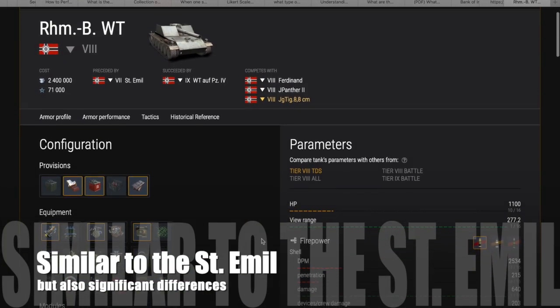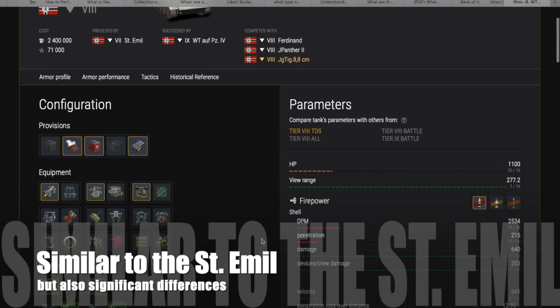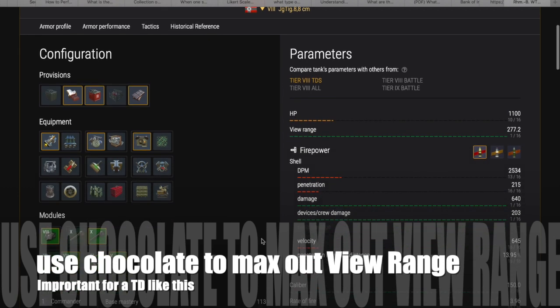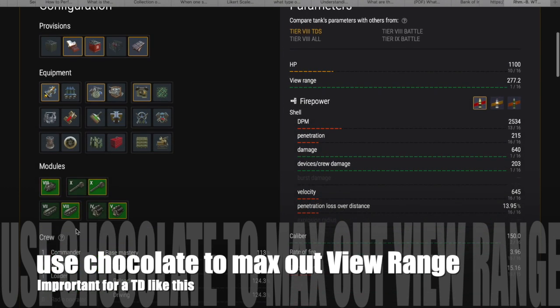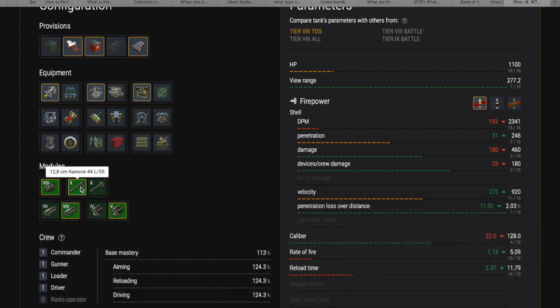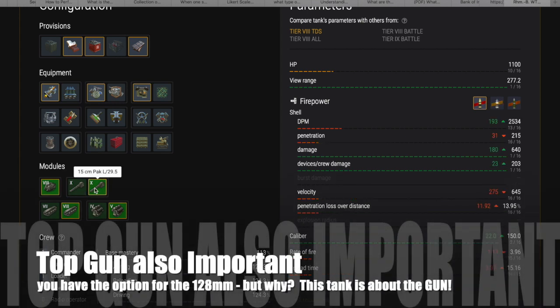This is one of the most difficult tank lines to play in Blitz. This is very similar to the Stug Emil but there are also a lot of differences which we're gonna look at here in the tech spec. I would use chocolate to max its view range because it's important in a TD like this, and I would also get the Top Gun.